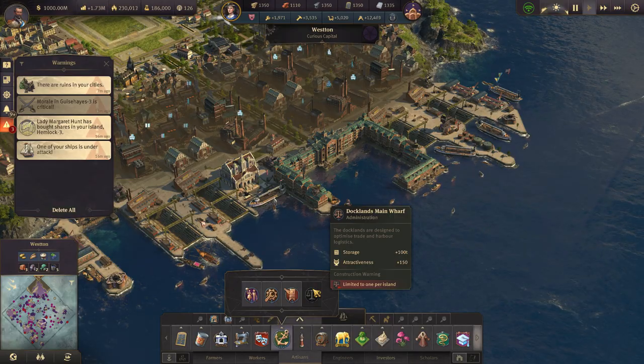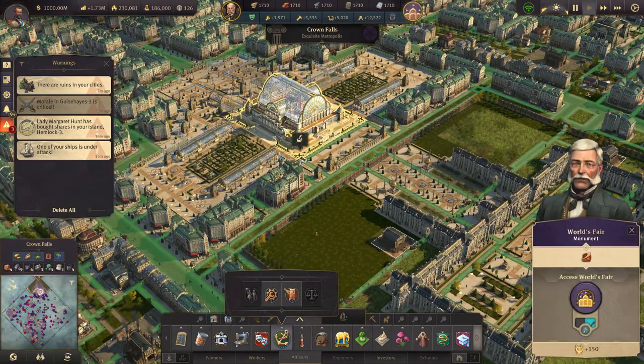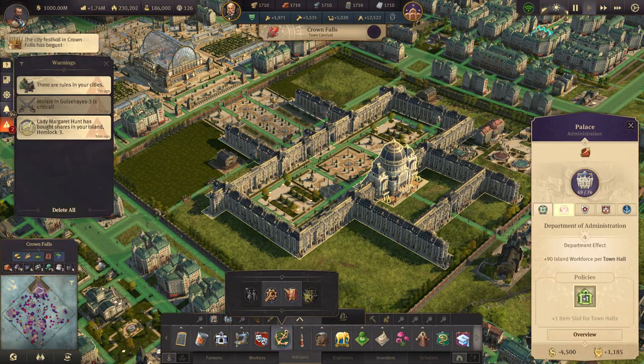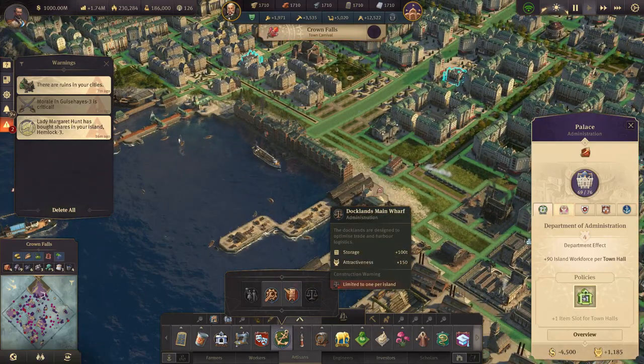This is a module building, so it's not a monument like, let's say, the World Fair. It's more like a palace. So you build yourself the main building and then you add wings to that building — that's how it works. This is an instant construction. You can build one per island.